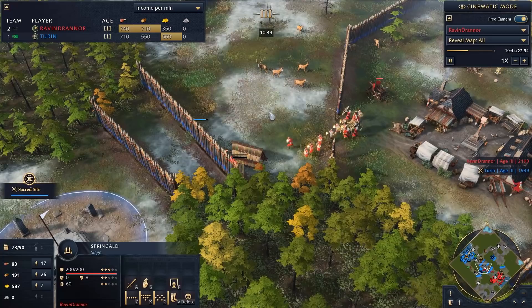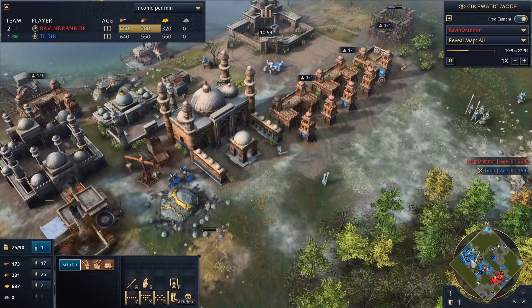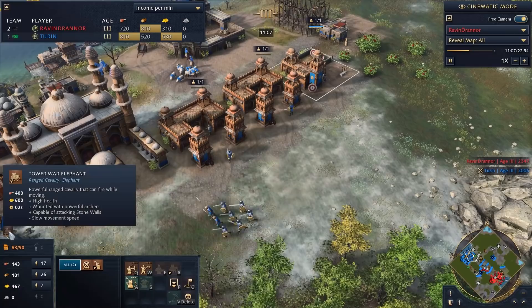He has hit Age 3 and is now ahead of me in score. The Abbasid have one of the most nasty pressures in Age 3 — they can instant-build springalds right in front of your base. But I built two walls here to be very annoying and make him push through. Now we're rapid-fire producing units — men-at-arms coming out, Honed Blades on its way.